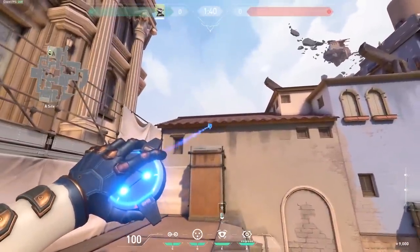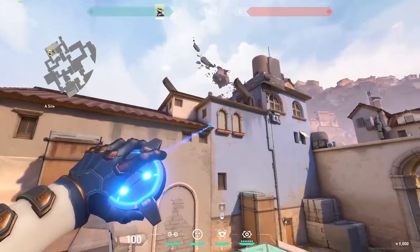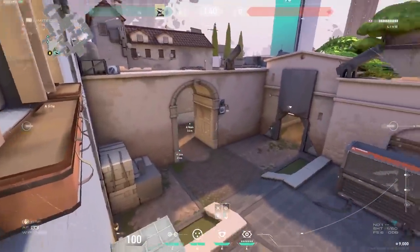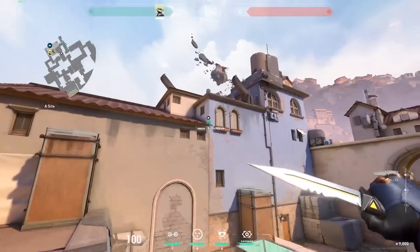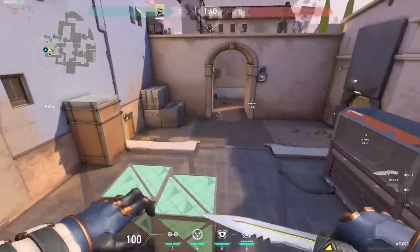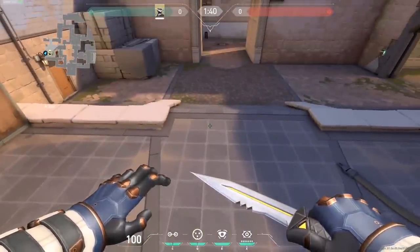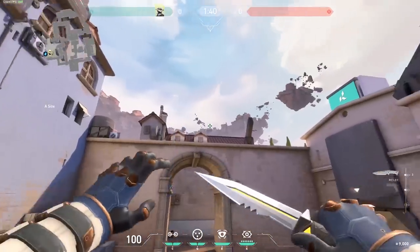Let's start with A site. I usually put the camera somewhere here — you can put it anywhere, sometimes even above the roof. That gives it a similar color so the contrast makes the camera more difficult to see. As long as you can see those three areas, that's fine. Then I jump up on the box, line up my crosshair like this, and look straight up between those houses — that's where the first one-way is.